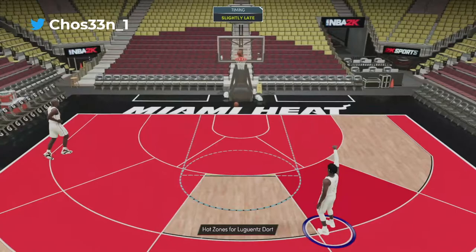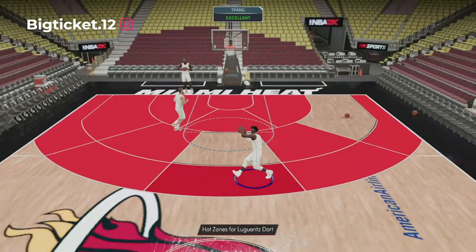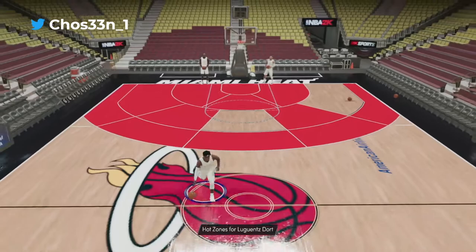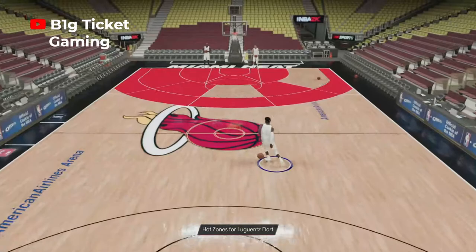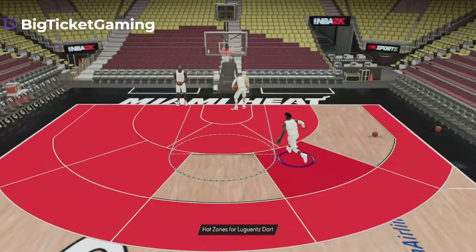Lue Dort clamped James Harden in the bubble and I love that about him ever since. And that release — that release is nice, I ain't gonna lie. My man Lue Dort out here stroking it from deep — I like that release. Let's check out the dunks too. He's a little bouncy, a little bouncy. Let's check out the full court. They gave my man Lue Dort Pro 3 — GGs everybody, Lue Dort has Pro 3 and a money release!